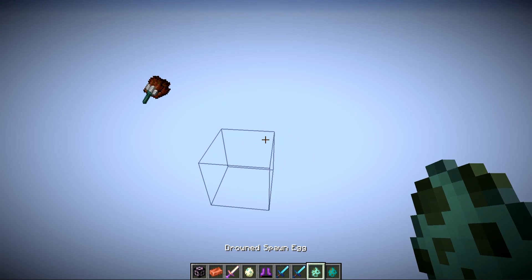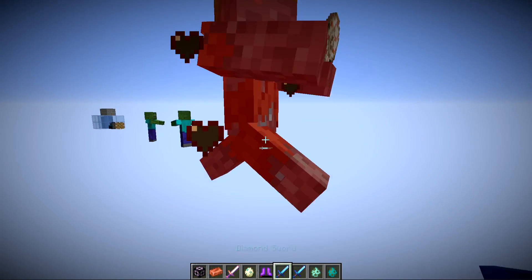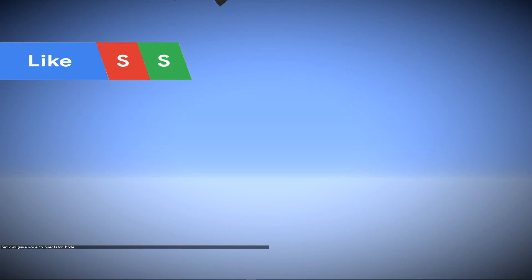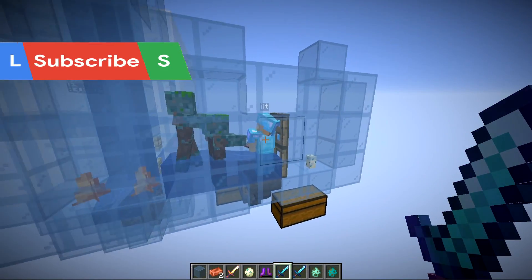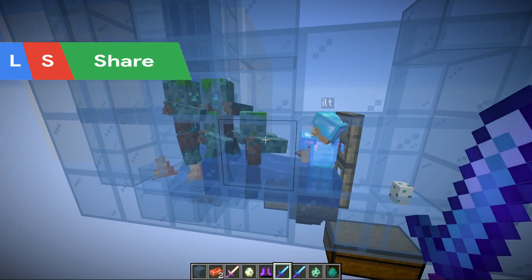In order to get this, you do need to have the drowned killed by player means — either by your own sword or you can use stuff like dogs, thorns, potions, and other things which are considered a player kill. I went all out with this farm making it so you can not only get the copper while AFK but also get the looting effect applied to these guys.